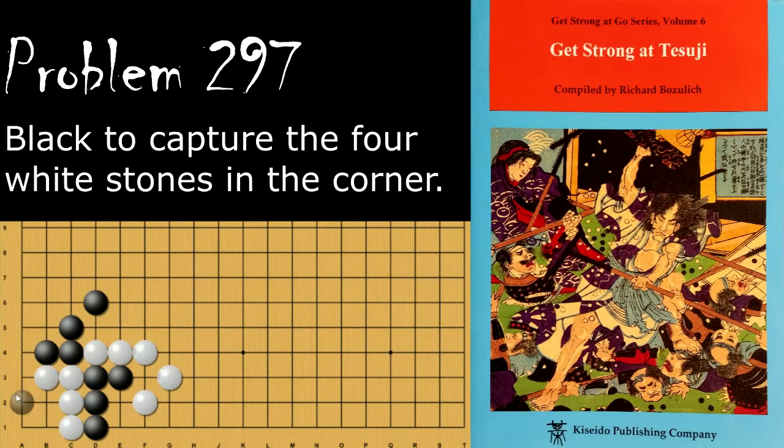Moving on to problem number 297. Black is looking to capture white's four stones in the corner here. How does he do this? Black's move is to attach here. And if white resists by taking the 2-1 point, then black will descend, and now black is going to win this capturing race. If black does the other move and takes this eye here, white is going to win the capturing race outright, because this is three liberties to three liberties. So black really needs to take one of the liberties off of this group, and if black plays that other move, it's not doing that. So white will just take a liberty here, and black is going to lose the capturing race because of it.